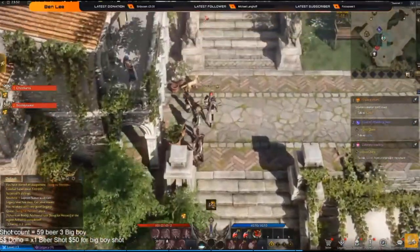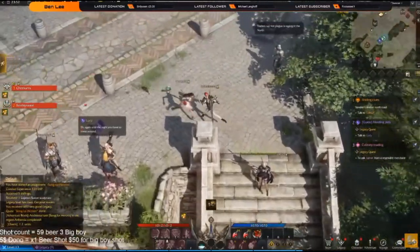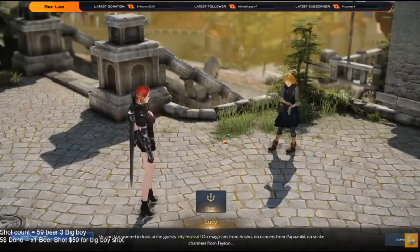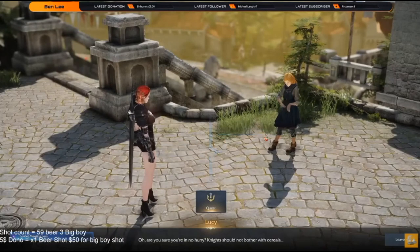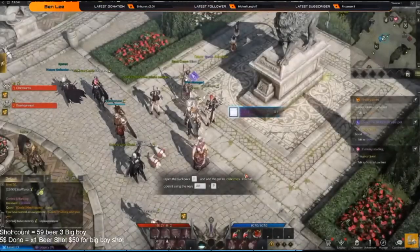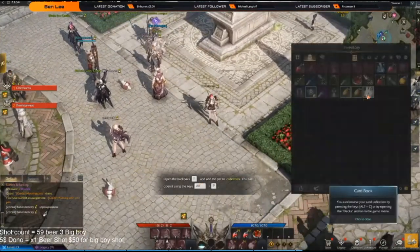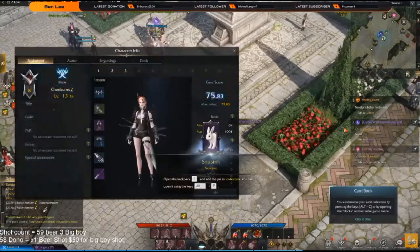Depending on which patch we get in EU and NA, there is a pet quest — a purple quest you can get from the beginner city after completing a bunch of quests. You definitely want to pick this up early, complete it, get your pet, and equip it. It's basically a little pet tutorial, but the pet will auto-loot for you and saves a lot of time and effort, so I highly recommend doing it.